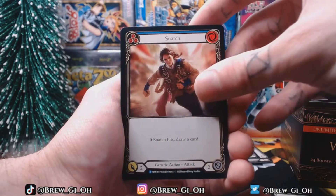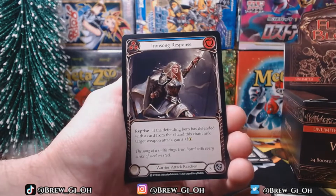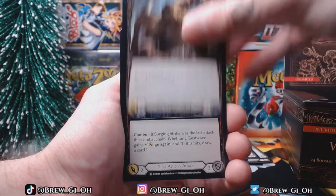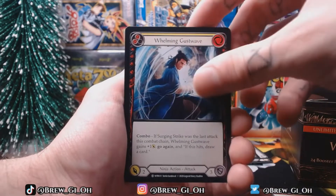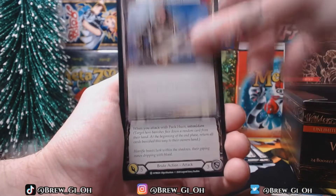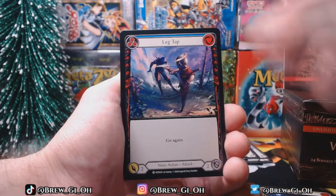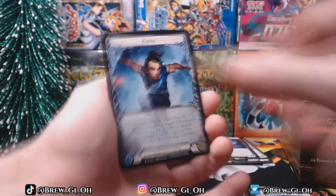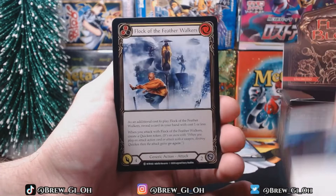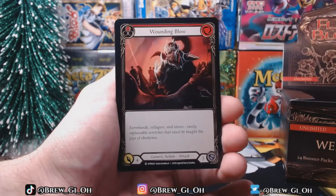Another one of these Snatches - ooh, foil rare! Cool. I really like the art on these cards, very battle-y - everything looks like an attack. I suppose it's probably more meant to look like that anyway since it's like a brawler-type card game.